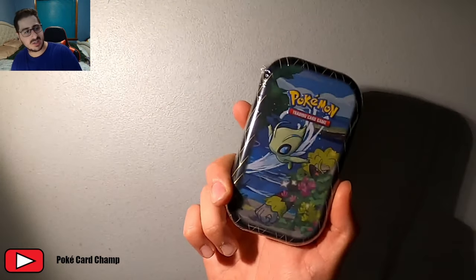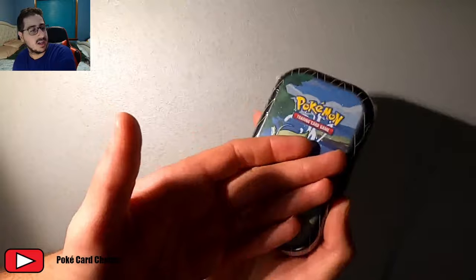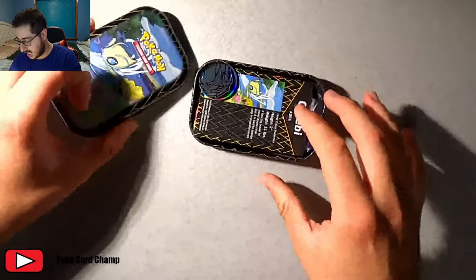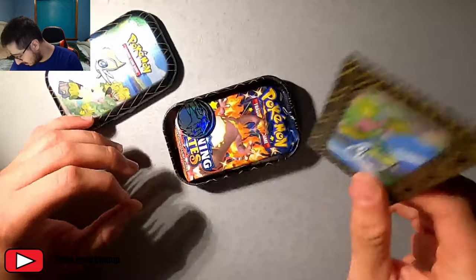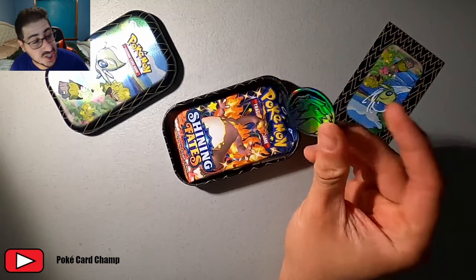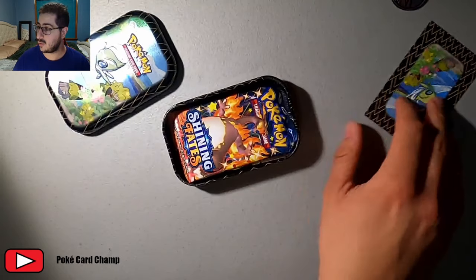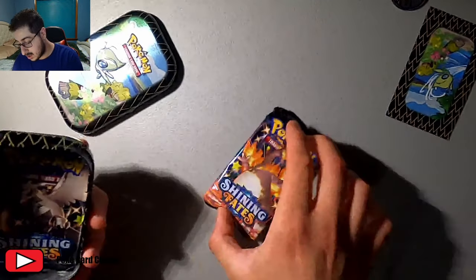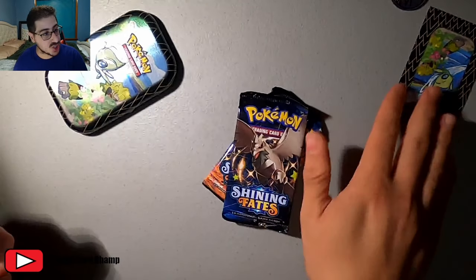Celebi and Grass Monkey — Monkey, Monkey — Tin! Chillin' in the forest. It's fantastic. We got Monkey in a tin — Shining Fates, Celebi-centric, so that's alright. We got an Ente Coin — a Silver Ente Coin. I'm liking that one, that's pretty nice. Shining Fates — not one, but two delicious Shining Fates packs.